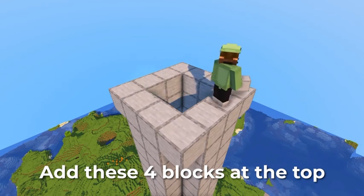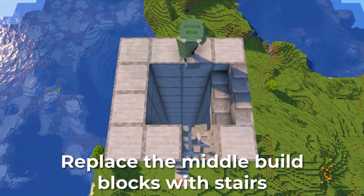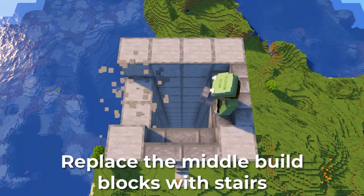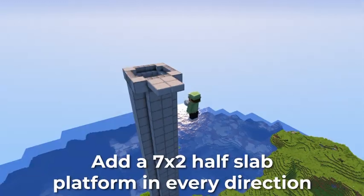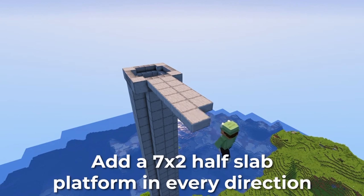Add these four blocks at the top. Replace the middle building blocks with stairs. Add the stairs. Add a 7x2 half-slab platform in every direction.